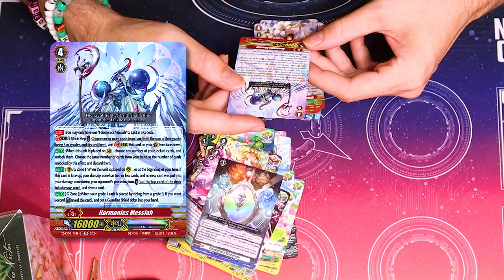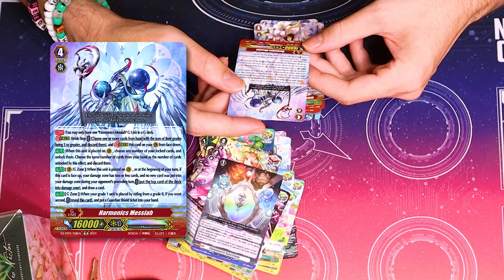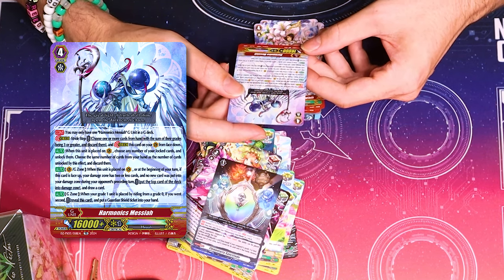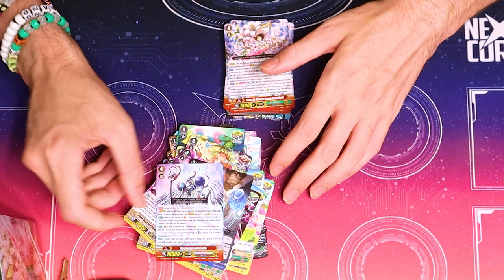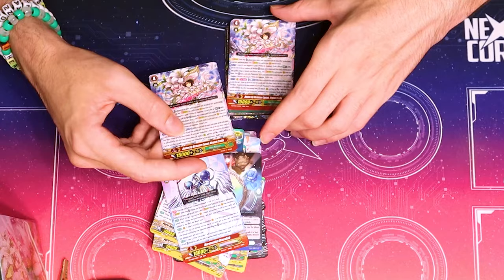When your grade one is placed by riding from a grade zero, if you went second, reveal it to get a Guardian Shield. That's just the Quick Shield on steroids, right? Correct. See, I remember some things.